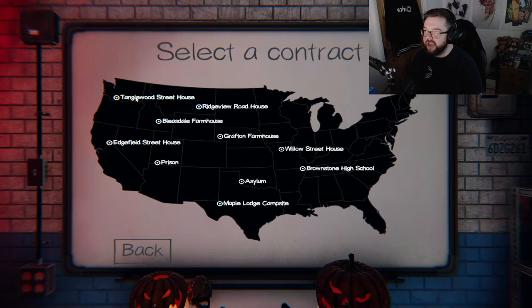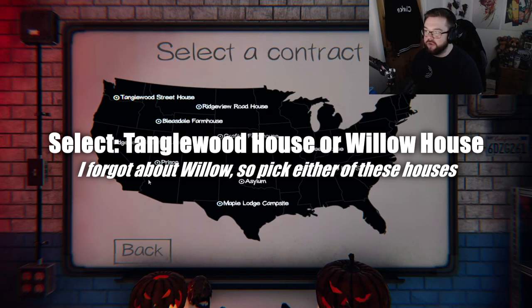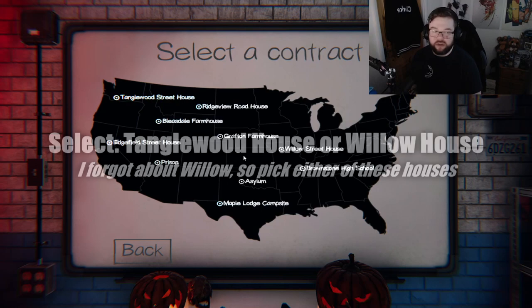First things first, you want to go ahead and go towards Tanglewood Street House. It's the smallest of all of the maps, at least currently.